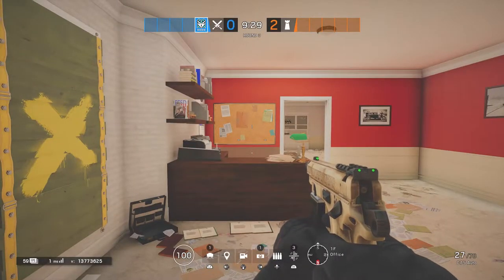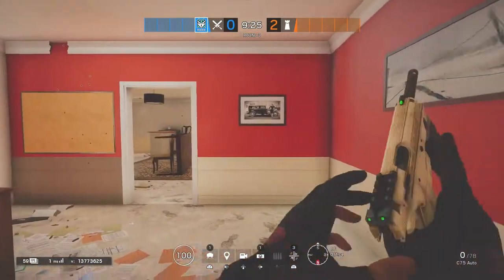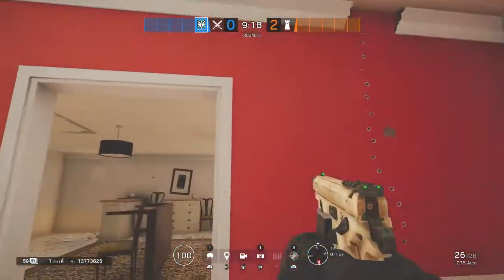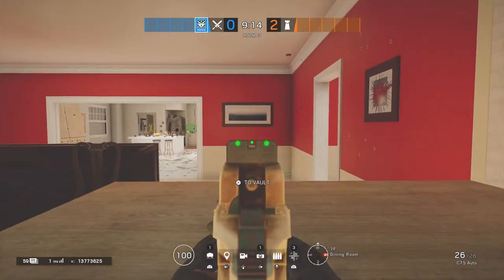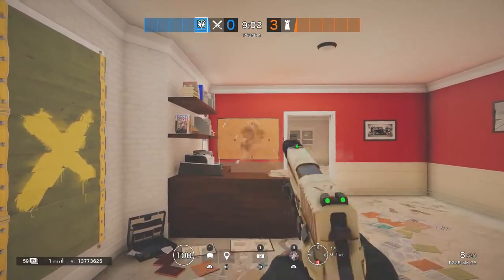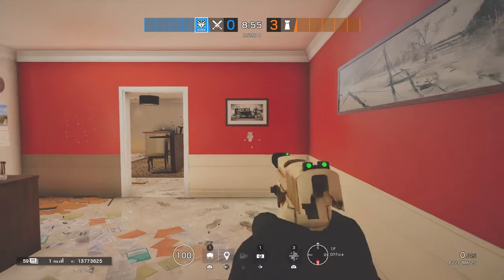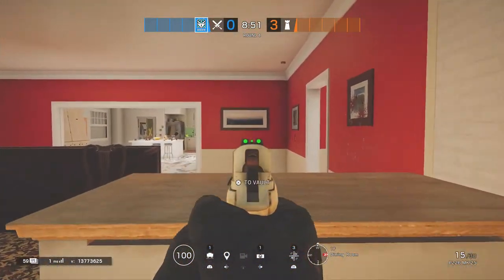Next up, we have our secondary weapons. Take the C-75 machine pistol if you want a fully automatic sidearm and if you can control its recoil — in the right hands, this thing is deadly and perfectly complements the CSRX. The P226 is your standard handgun that comes in handy whenever you need it; just spam fire and aim for the head. Both these weapons are pretty good, and which one you choose is really just up to your personal preference. As for her secondary gadgets, you can take either breaching charges or a claymore — use breaching charges for more breaching options, or use the claymore to cover your flanks.